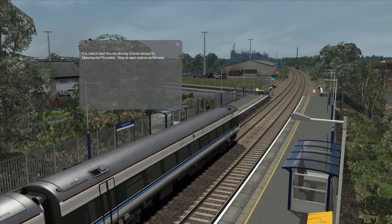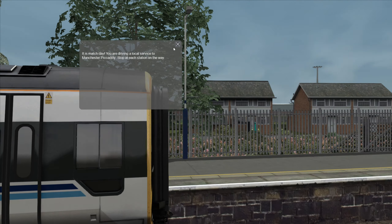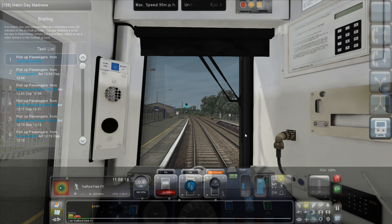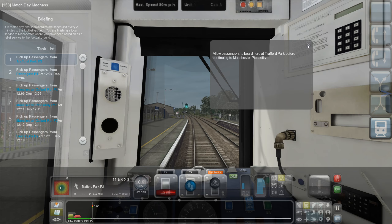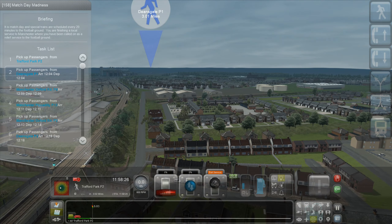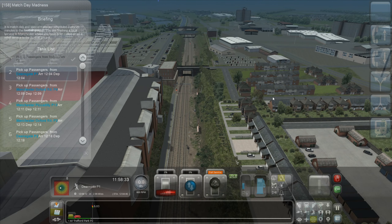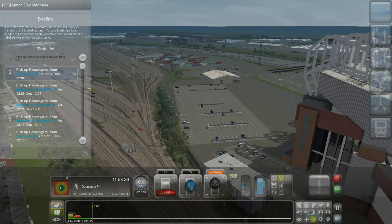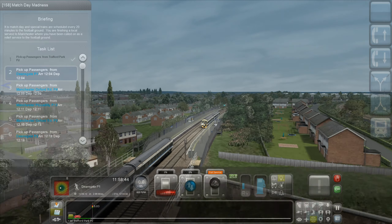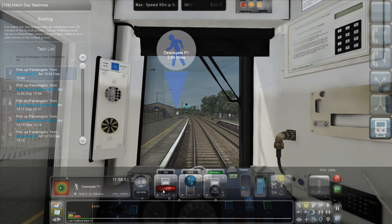Well, here we are. The graphics actually look quite nice on this map. It's Match Day. You're driving a local service to Manchester Piccadilly, stop at Eats Station on the way. I think we're at the stadium - yep, we're at Trafford Park. So where's the stadium? There it is. I don't really know how far the walk down here to the station is. It's quite far away, isn't it? Anyway, let's go.